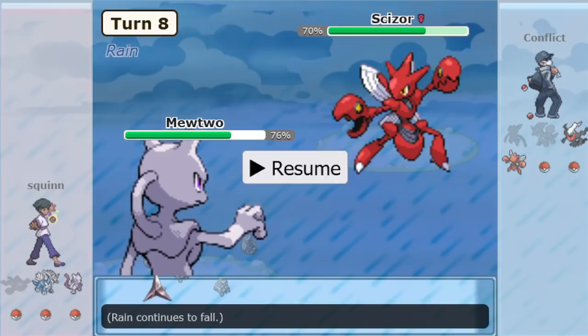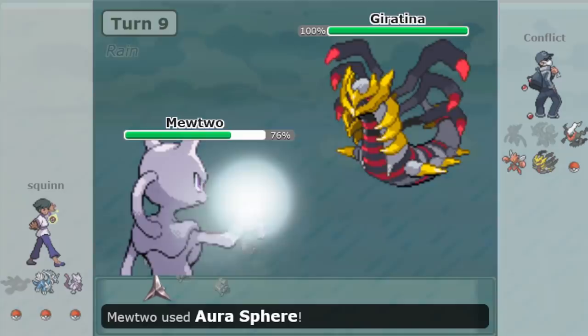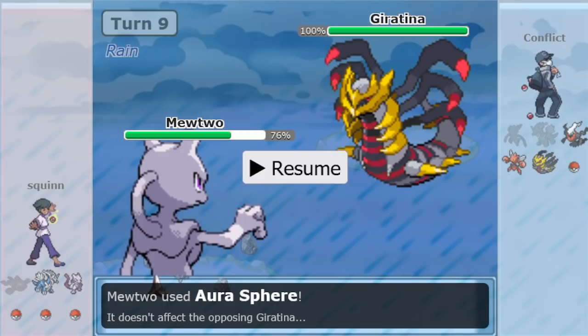I guess he was trying to cut his losses and didn't want to get U-turned around on. We don't know the rest of his team yet, so it might make more sense in hindsight. Getting more damage on the Scizor so it's basically unable to check anything else is pretty good — he might be trying to set up an endgame. The Scizor doesn't have Lefties, and he's assumedly got some Dragon moves or Dragon Pokémon that really like a 40% Scizor.